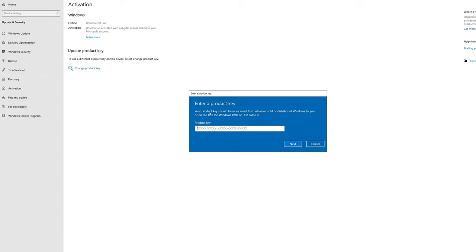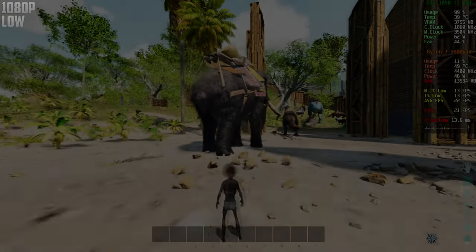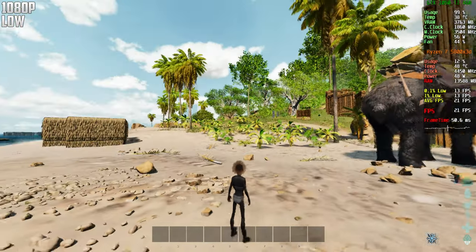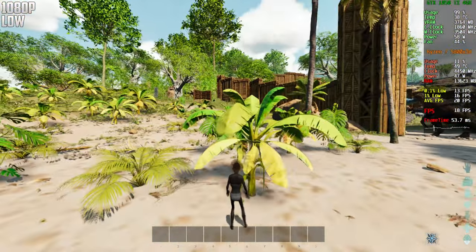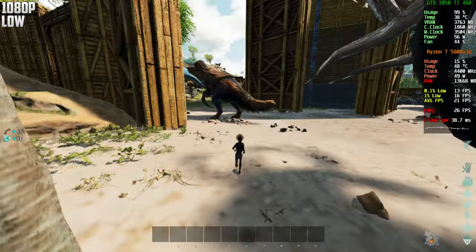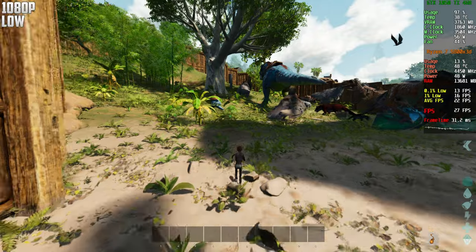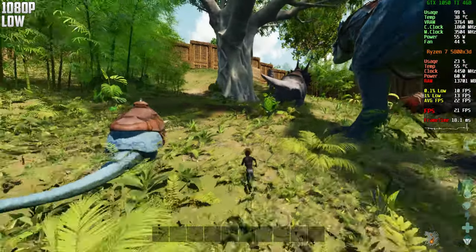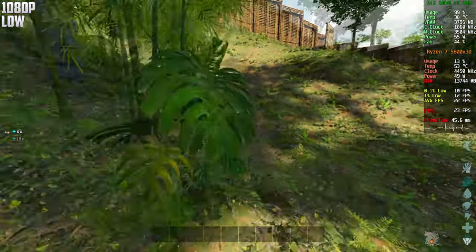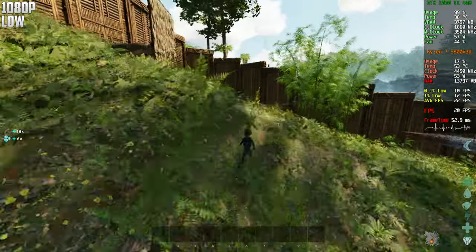This is 1080p on the lowest settings and as you guys can see, this is crazy — 20 frames, 19 frames. I don't really recommend playing like this. I'm on an official PvE server, no mods, no nothing. We are not able to get much frames — around 20 frames. I think the console codes are going to come in handy.